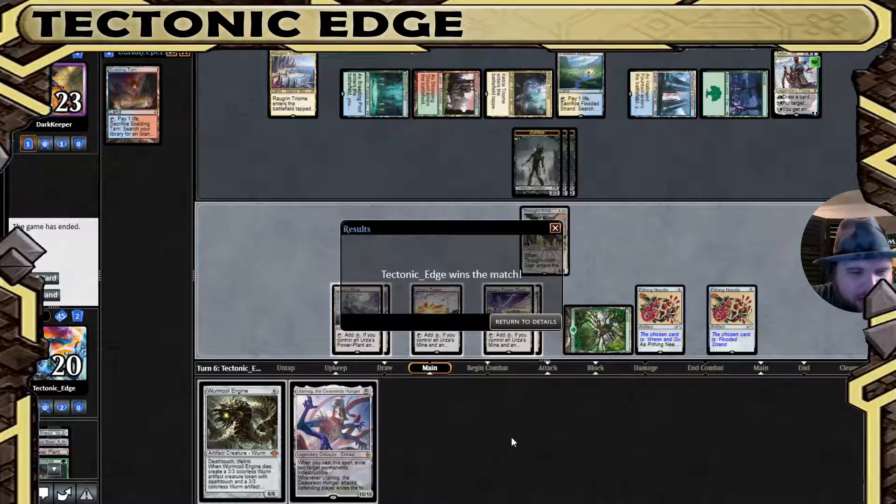So Pithing Needle and Surgical Extraction seem very helpful in this matchup. We're still a little bit of a grind, but in a deck that uses these lands to put a bunch of lands out and get zombies and Omnath triggers, shutting them down seems pretty effective — and it's a worthless land. You've got to, of course, name the right one, so a little bit of a gamble there. I had two that helped. Thank you for watching. Let me know what you think. Tectonic Edge here, signing out.